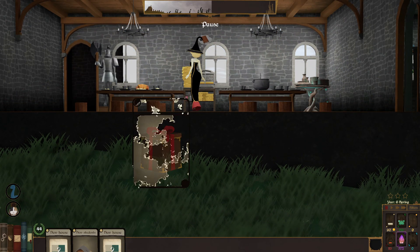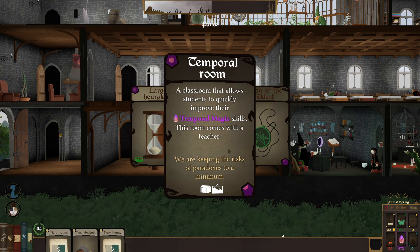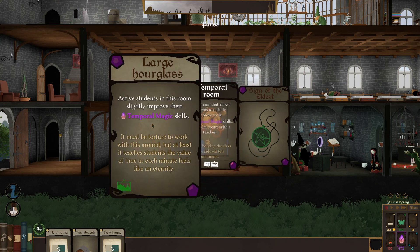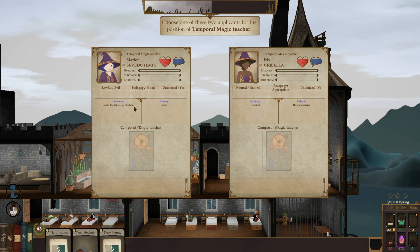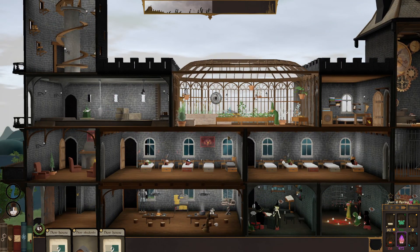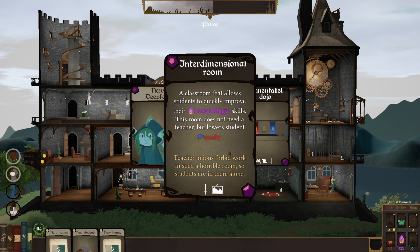Playing a card to obtain 500 random mana. From the arcane deck: a temporal room classroom allows students to quickly improve their temporal magic skills, comes with a teacher. That could be cool. Also when a student is at least level three in demonology and level two in portal magic, they receive the Sign of the Eldest. Going with the temporal room. A new interdimensional room: a classroom that allows students to improve their portal magic skills — doesn't need a teacher but lowers students' sanity.